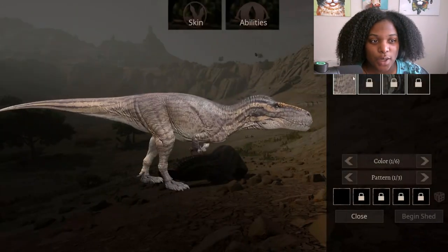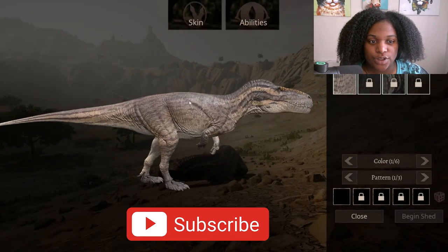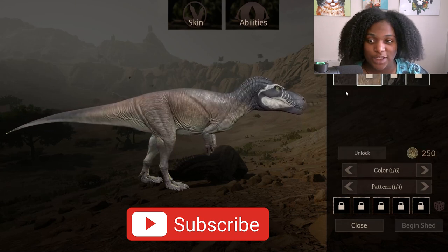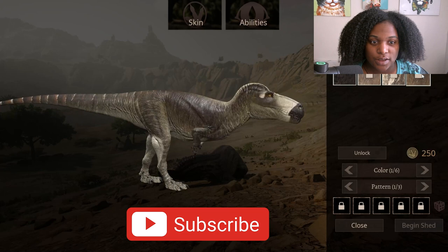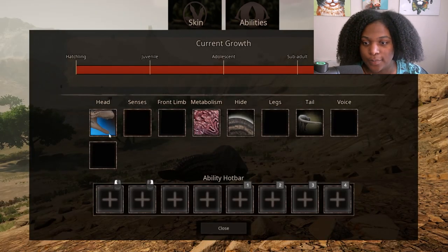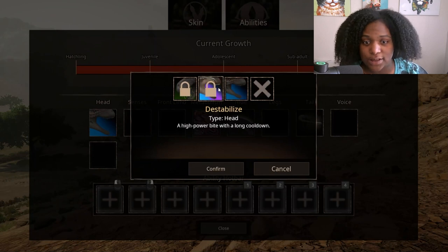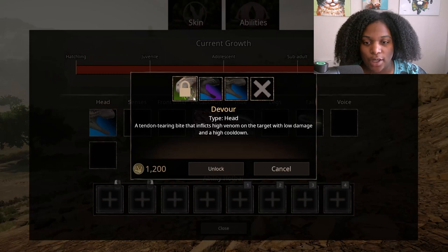We're gonna go through the skins real quick. This is Primaris, which is the default skin, then we have Emberiza — which is very interesting — Genesis, and Subtilis. Now we're gonna look at our abilities. We have our bite ability, then we have Destabilize — a high power bite with a long cooldown — and Devour, a tendon-tearing bite that inflicts high venom on the target with low damage and a high cooldown.